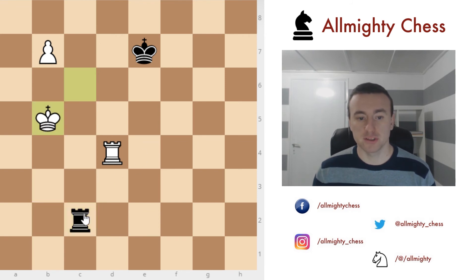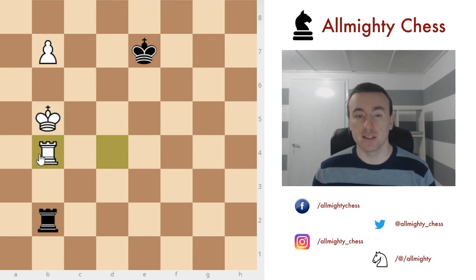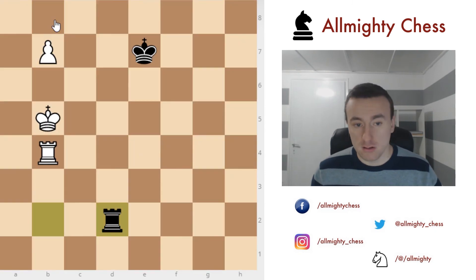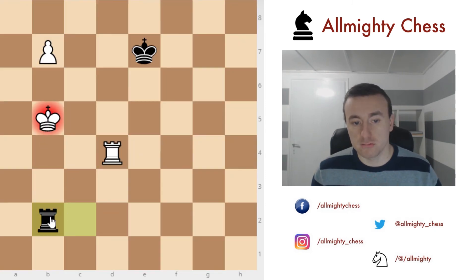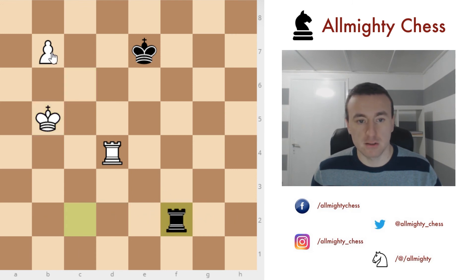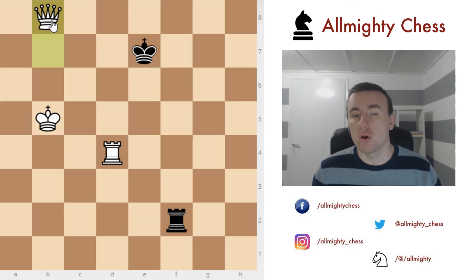Now what are the options? You can give a check on b2, and then we use the rook as a defending piece — that's what it means to build a bridge. Rook to b4 is now defending. The rook moves and then we promote to a queen. Other possible variations all lead to white promoting to a queen and winning the game.